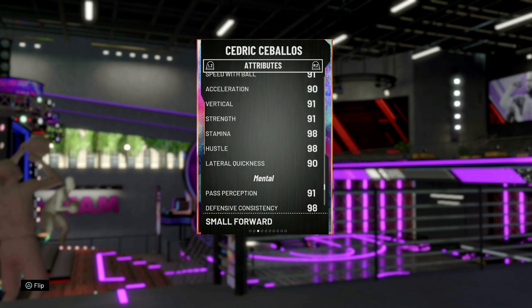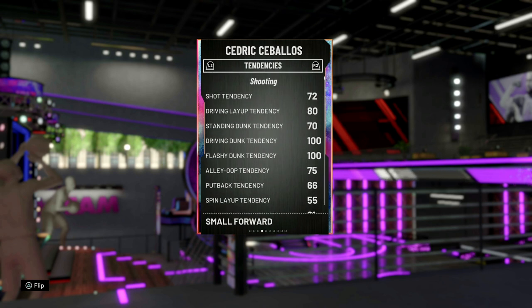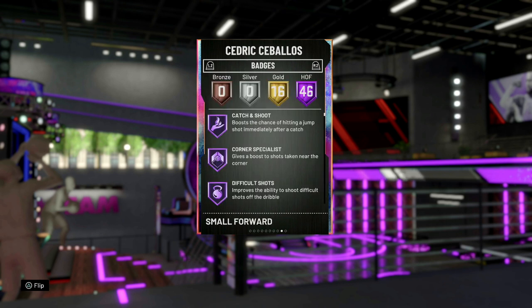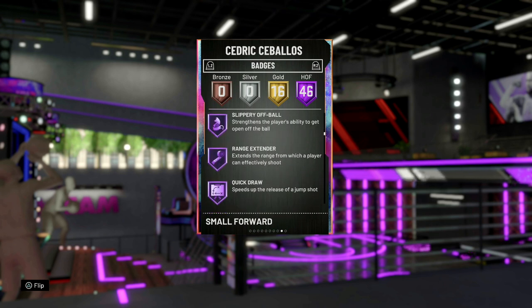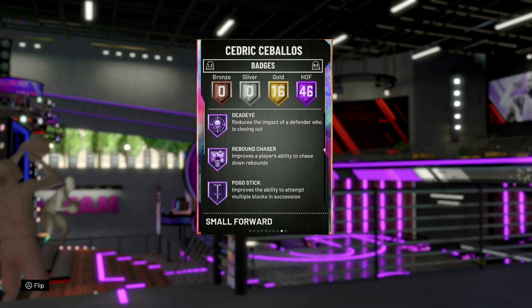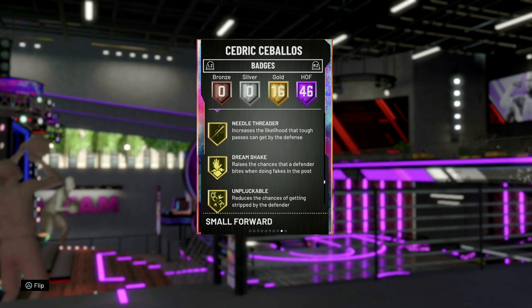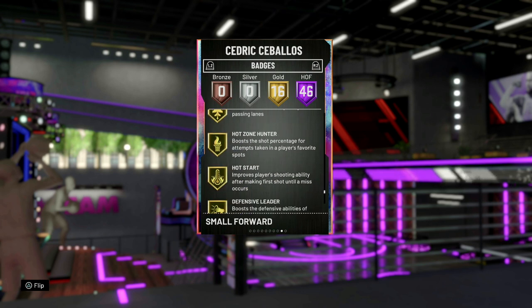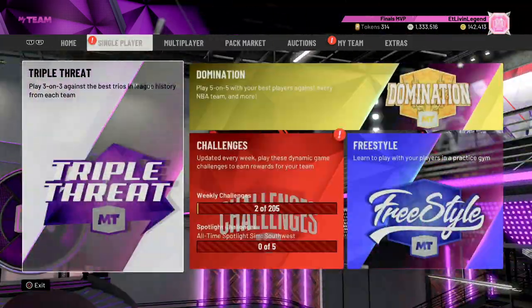Speed with ball of a 91. Speed's got to be in the high 90s. Lateral quickness of a 90, so he's going to be an alright defender. Flashy driving dunk of 100. It'll be interesting to see what his animations are because I'm not too sure about this guy's stats. He has 46 Hall of Fame badges — catch and shoot, pick and popper, relentless finisher, ankle breaker, range extender, quick draw. Range extender is a big W for this card; otherwise I don't know if it'd be worth it. Also Hall of Fame clamps, ice in veins, lightning reflexes, deadeye, worm, showtime, tight handles, handles for days, quick first steps, space creator, along with 16 gold badges including intimidator, off-ball pest, and defensive leader.